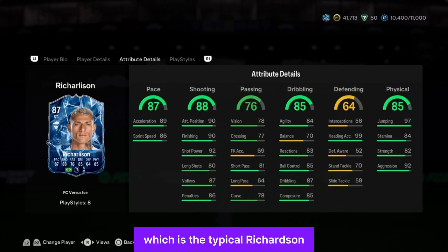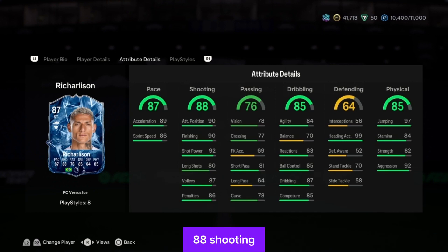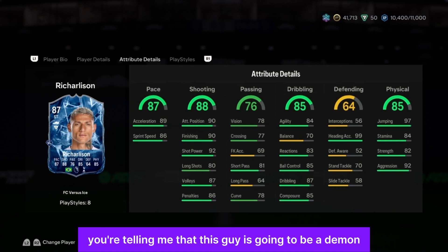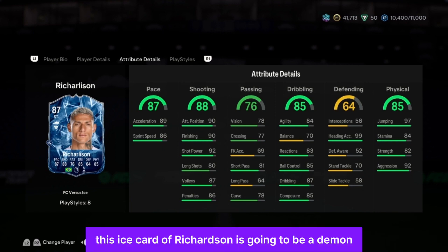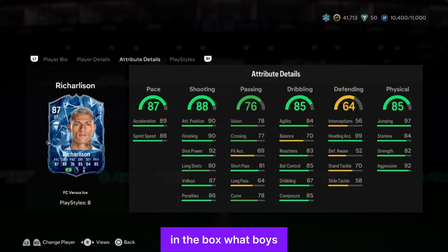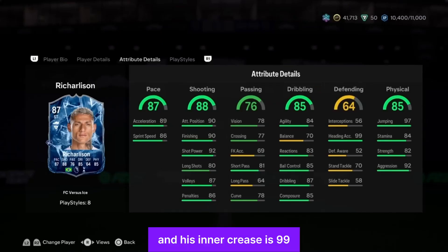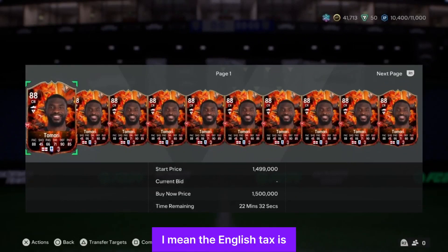The Ice card has 89 acceleration, 86 sprint speed, 90 finishing, attacking positioning 90 — this guy is going to be a demon in the box. His long shot is not good though, ball control is 85, passing is 76 — we're not going to look at that. But physicality is crazy: stamina is 99, aggression is 90, jumping is 97. This guy will be a bully in the box.